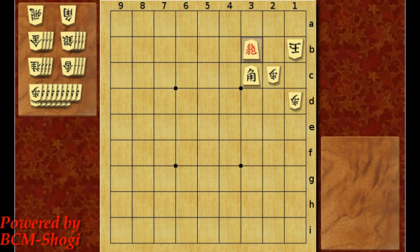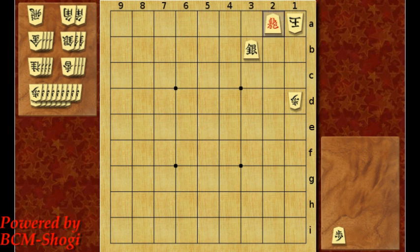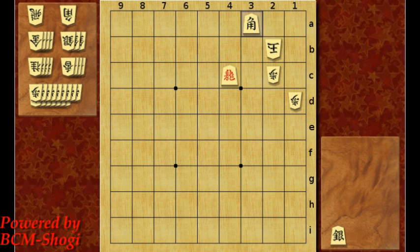But alternatively, you have a faster way here. It's this beautiful sacrifice: bishop drop to 3a. Now he takes it, silver on the head, and then dragon check. Beautiful. So the kingside cannot take it. If the king goes to 1a, silver drop to 1c, and checkmate.